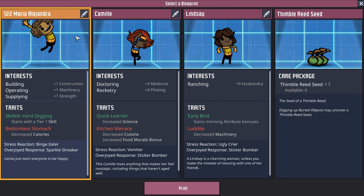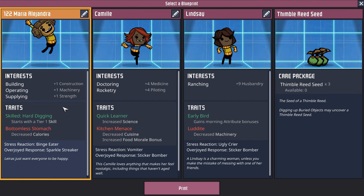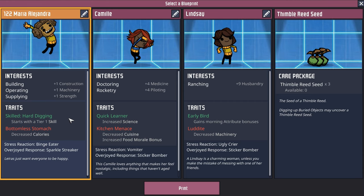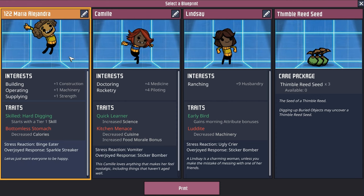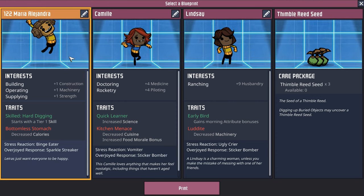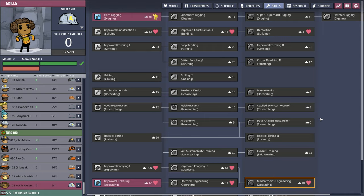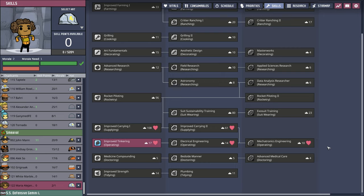The next dupe for Smirial has building, operating, supplying, and hard digging - a smorgasbord of great skills - though unfortunately they have a bottomless stomach. Considering the other options, welcome dupe 122, Maria Alejandro, who is going to be a great addition to Smirial. In fact, Maria is probably going to be one of the better mechatronics engineers of the two colonies - they have both building interest and every single trait required to be a good mechatronics engineer.